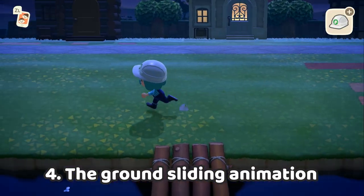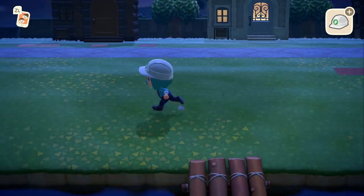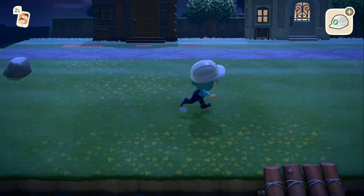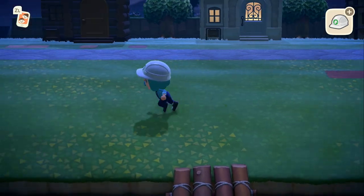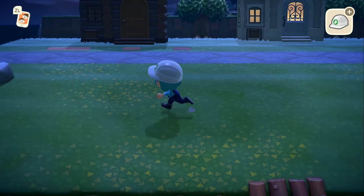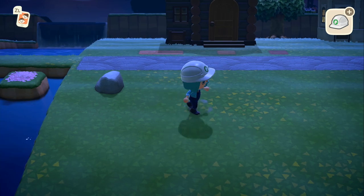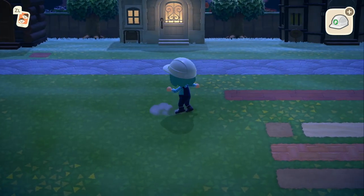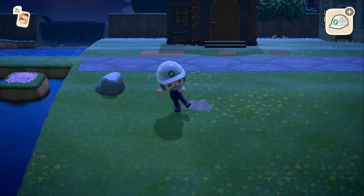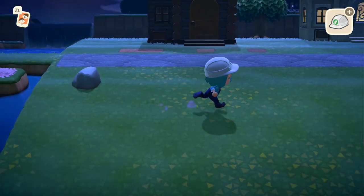You can also slide. So if you're running, and after you run for a while, you press the analog stick in the opposite direction of your run, you will slide a little bit. This animation is not that useful, but it's pretty interesting to look at — it's fun to do. The only thing is, if you do that online, the other players will not see you doing it. So you can do it by yourself, offline. You can slide a lot by yourself.